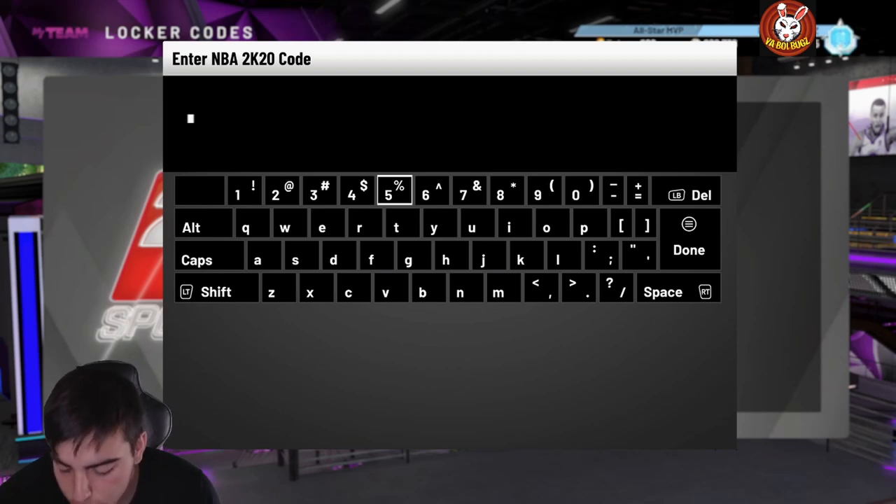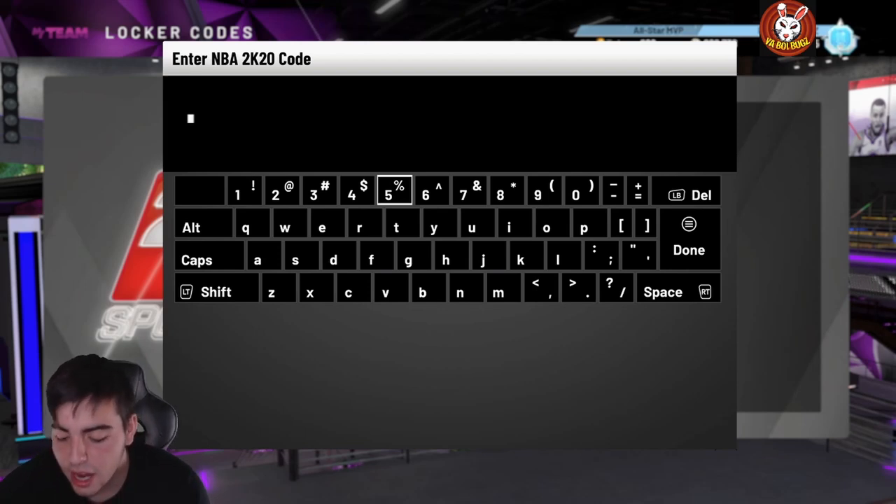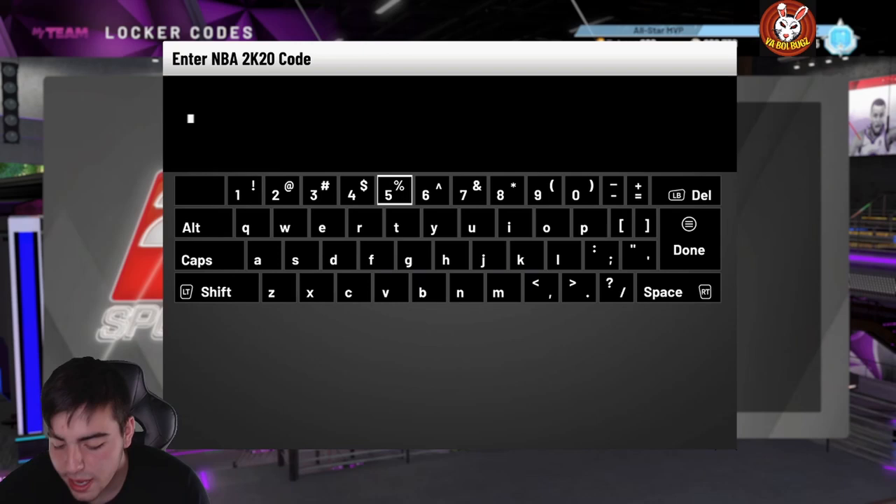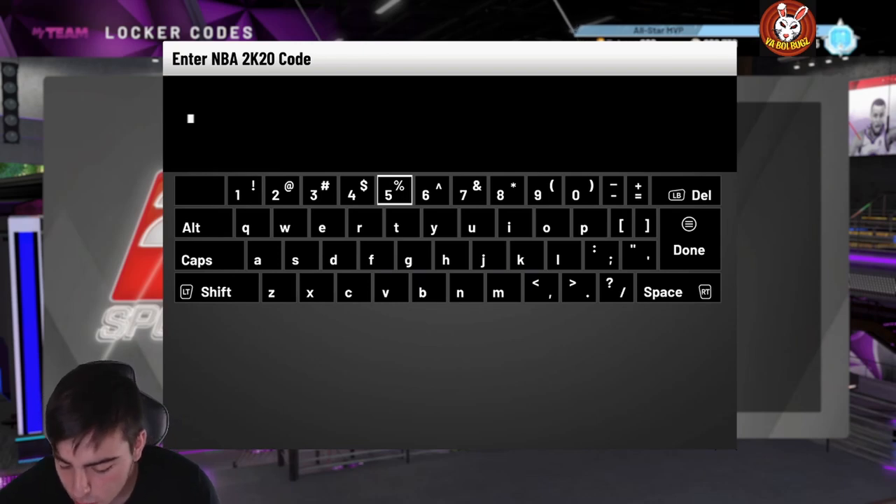We also got the Kobe one. The code is: kobe-dash-jhe93-dash-j987g-dash-pwehd. That's pretty much all the locker codes — we have one more actually.